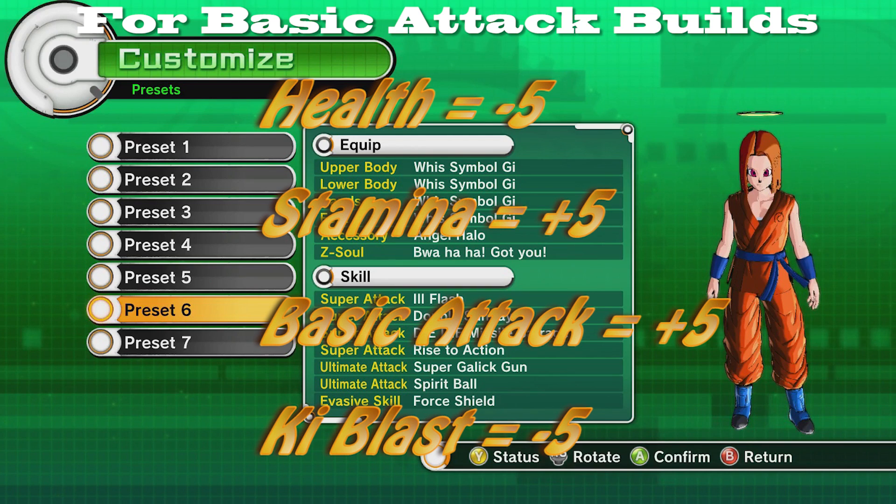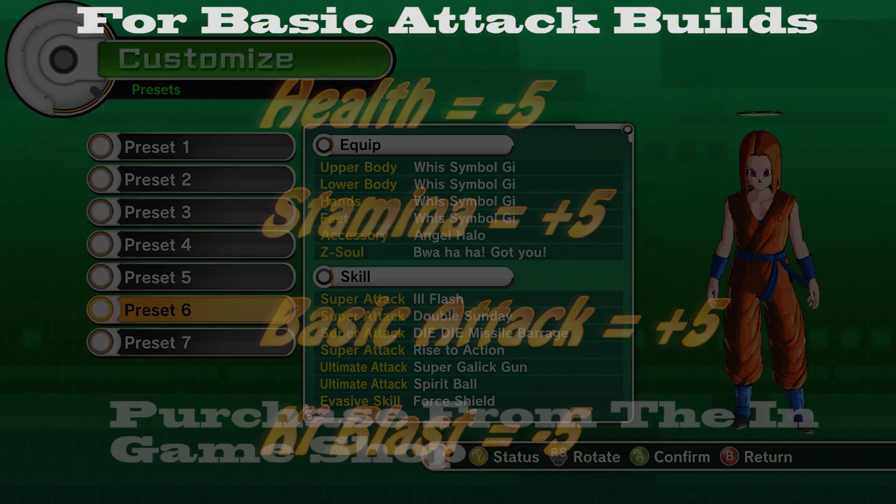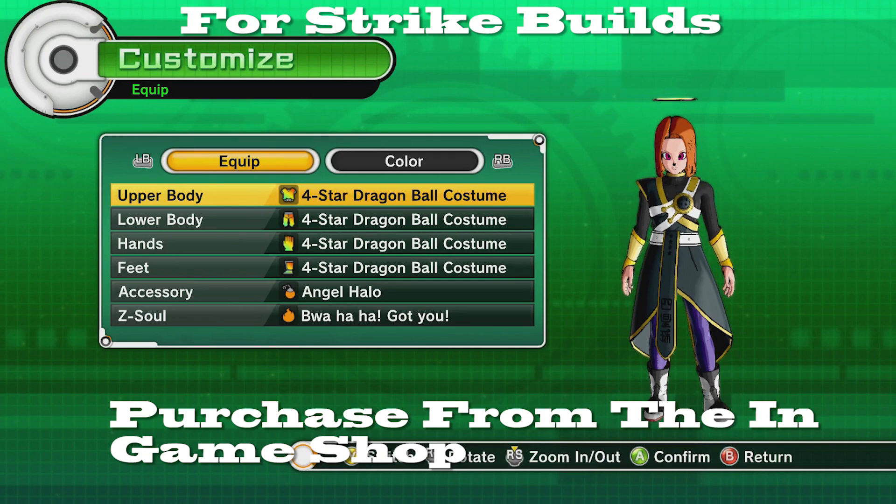Next we have the Whis Gi. It has minus five in health, plus five in stamina, plus five in basic attack, and minus five in ki blast supers. This one is geared towards basic attackers.